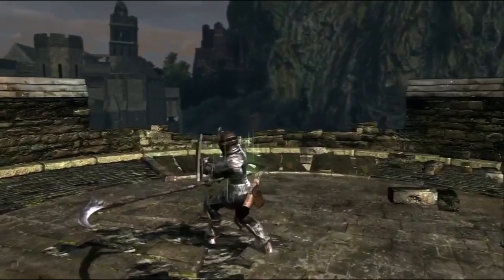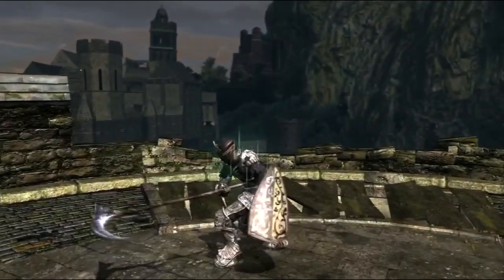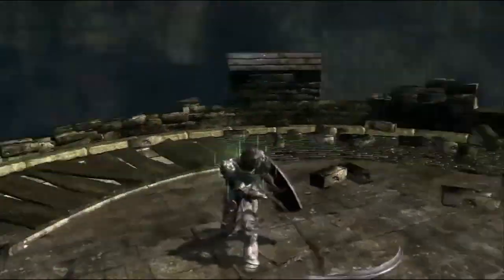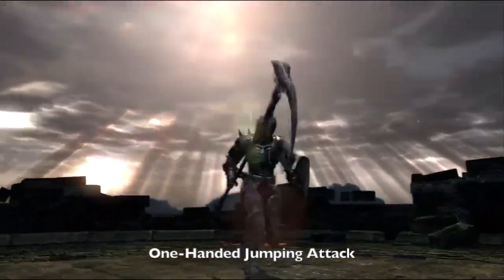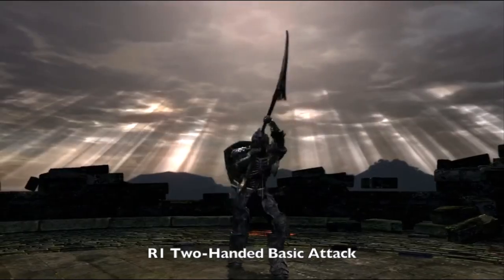I pretty much just two-hand the weapon all the time, and my strategy of attacking is generally to try and get my stamina regeneration as high as possible. So I just use the Grass Crest Shield and the Green Blossom on this character. However, in another build I did use the Mask of the Child and the Chloranthy Ring as well.